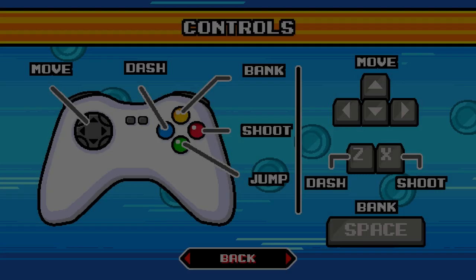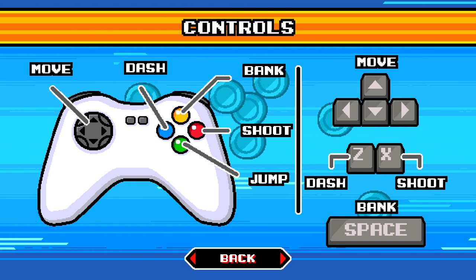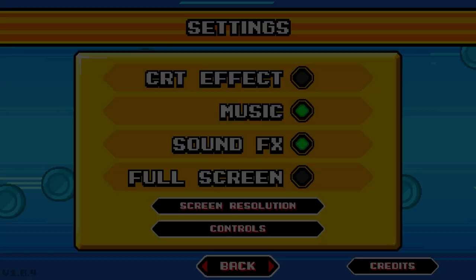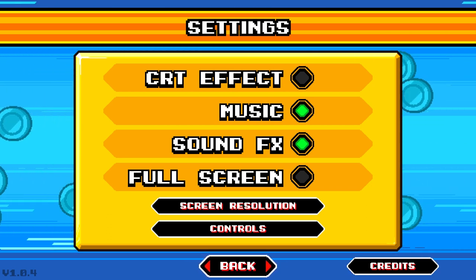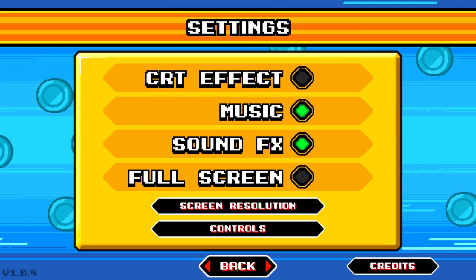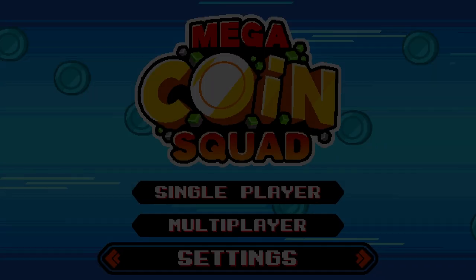You can view your controls — you can use gamepad or keyboard, but you can't actually rebind your keys. That's what you use, you have to use those. Neither here nor there — I don't really mind. When you're using a gamepad, I usually find the settings they put in the game are fine for what you use it for. It's never some unusual thing you have to do.